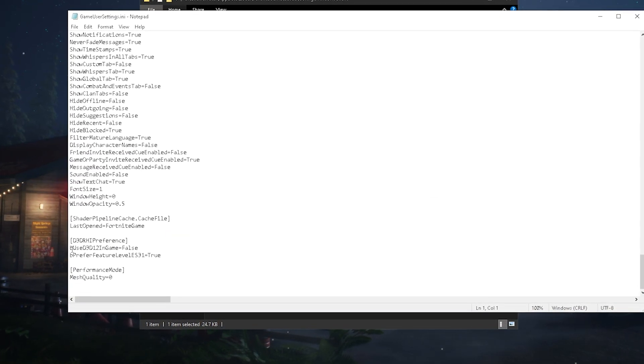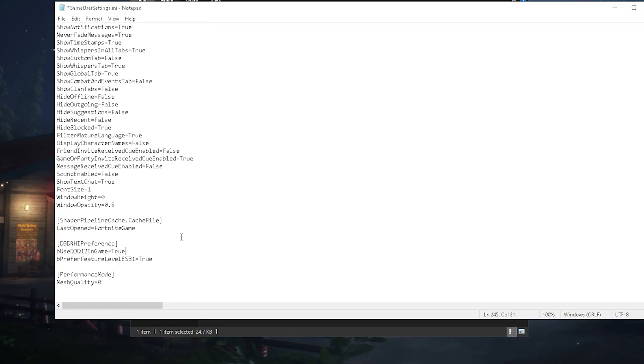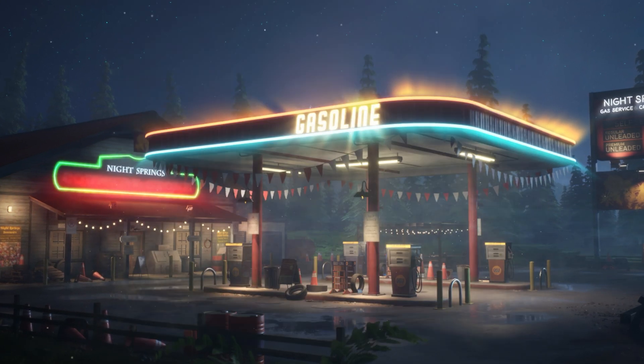Somewhere here you need to find 'bUsesDX12InGame' and as you can see it's currently set to false. All you need to do is put it to true — this will automatically launch your game in DirectX 12 mode. Now go ahead and save, then hop into Fortnite and it should launch.